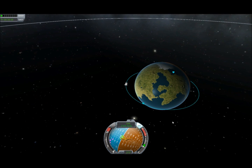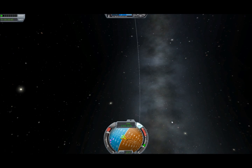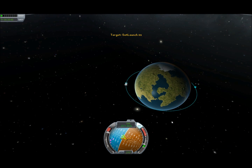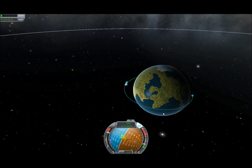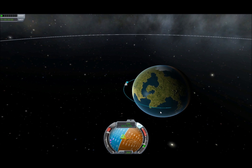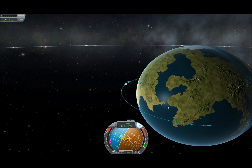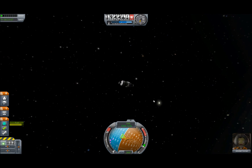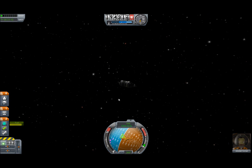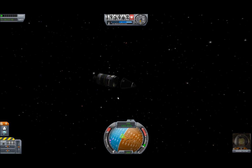Starting the engines. Here we go. That looks right — I guess I will find out. SAS off, engines off confirmed. Stage. Open the parachute. And I will join you at re-entry.